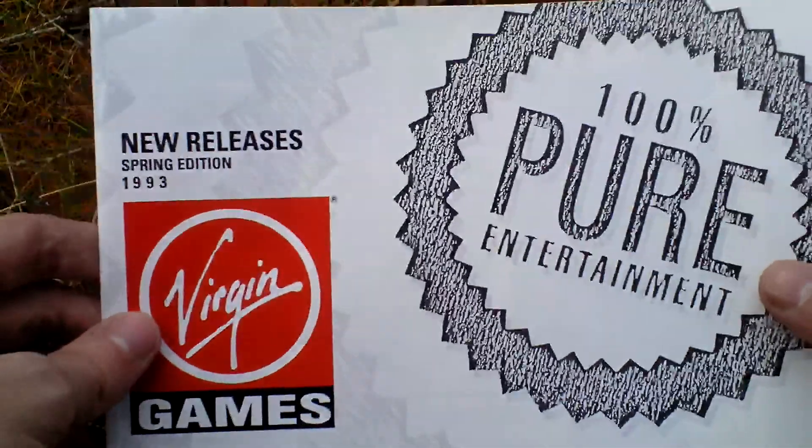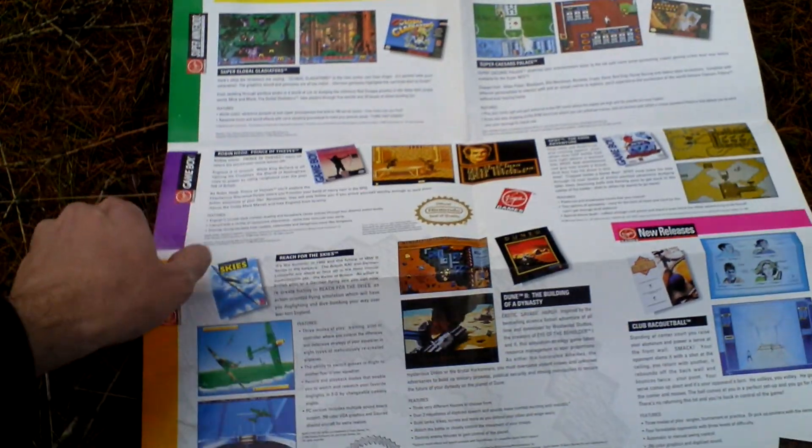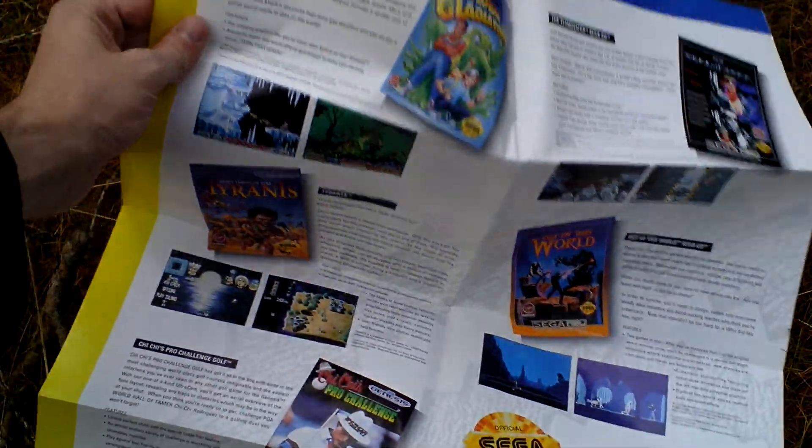And then there is another advertisement from Virgin for new releases. This has a format like a poster, showing some of the recently released games at the time of Conan's release.